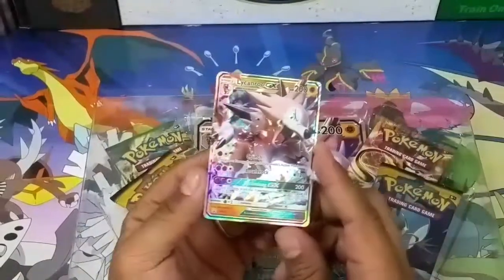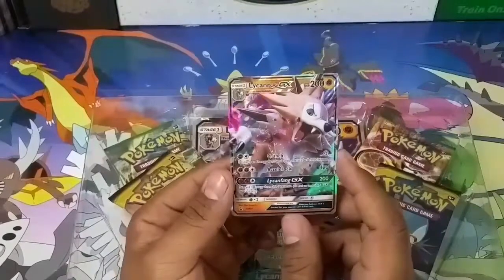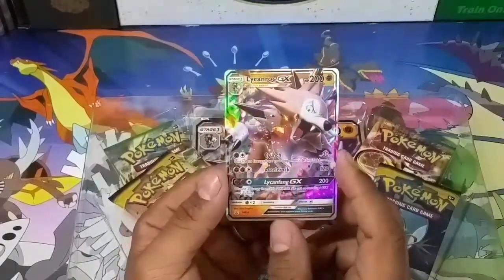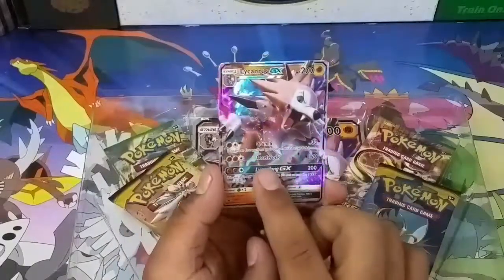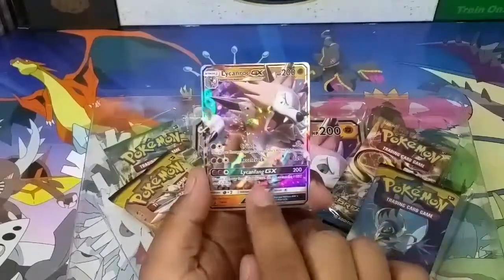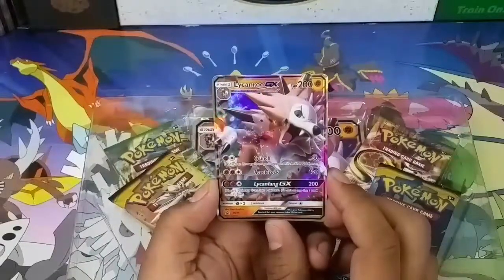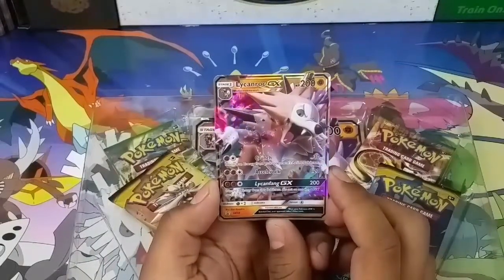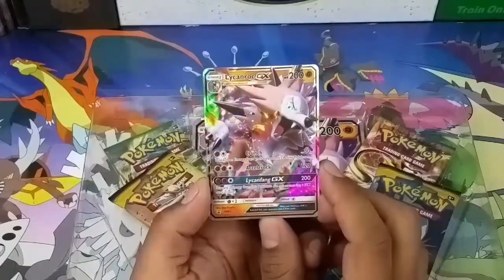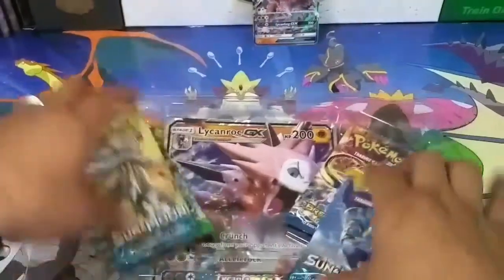There's the GX card — Lickitung GX. The first attack is Crunch, and it says discard an energy from the defending Pokémon. Cellar Rock does 120 damage. It does have 200 HP. The GX attack on this Pokémon is Licking Fang, and it says discard two energy from this Pokémon — you can't use more than one GX attack per game.